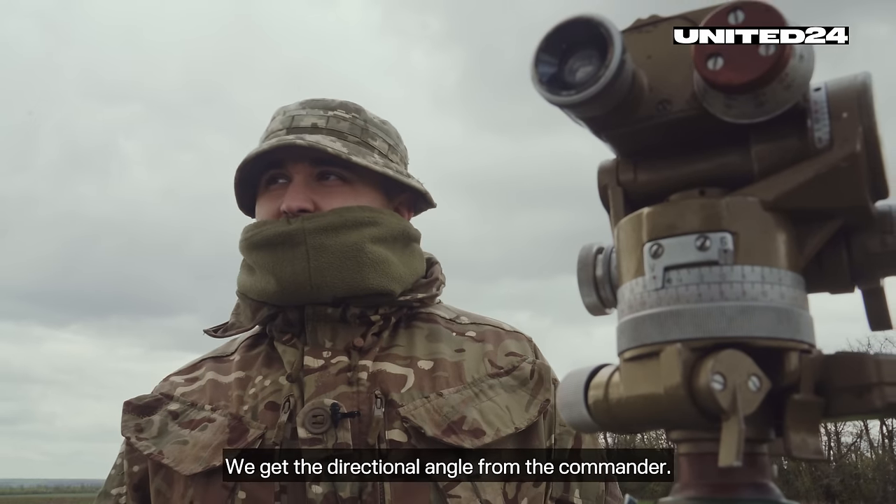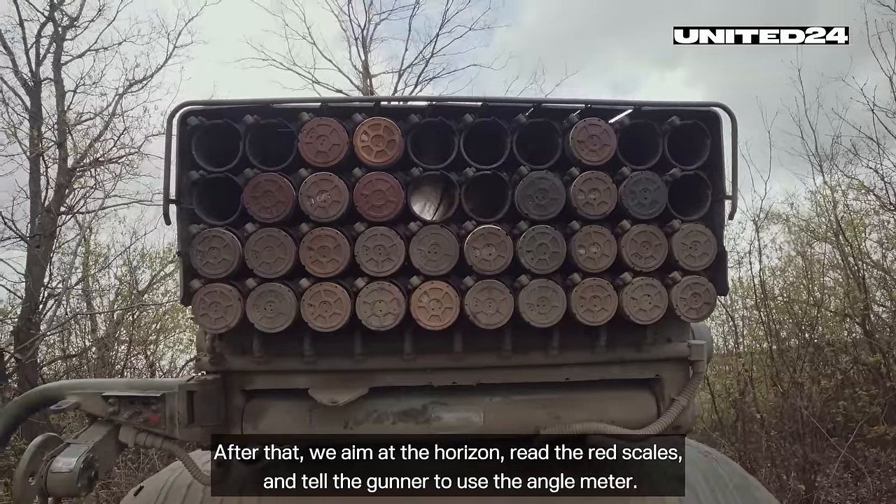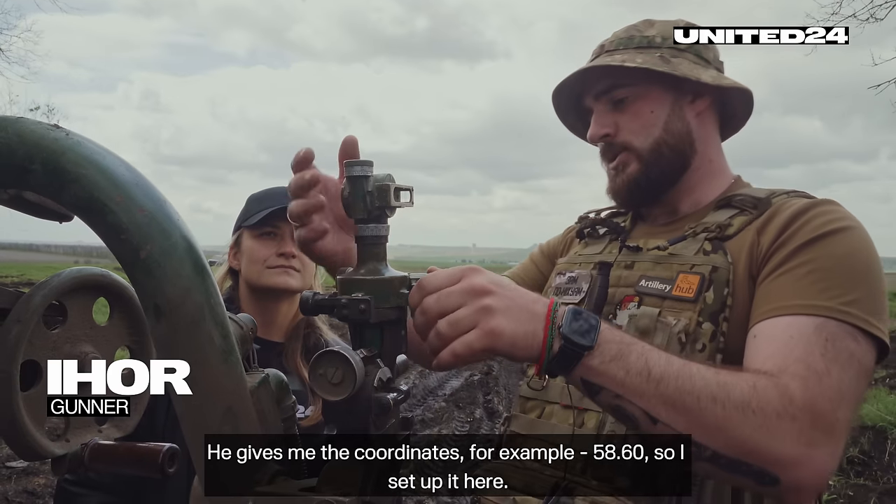We get the directional angle from the commander. After that, we aim at the horizon, read the red scales and tell the gunner to use the angle meter. He gives me the coordinates — for example, 58, 60 — so I set it up here.